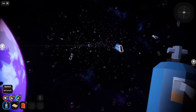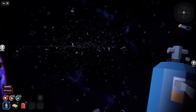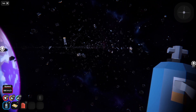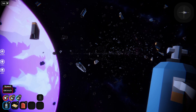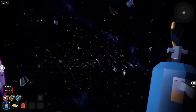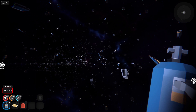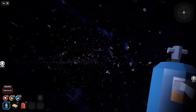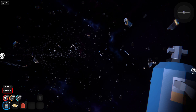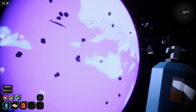I guess we're almost halfway around the planet and we still haven't seen a single black box, or anything that indicates there might be one. It's pretty much the same debris parts we see all over the place. And we really need to find some more food and oxygen.